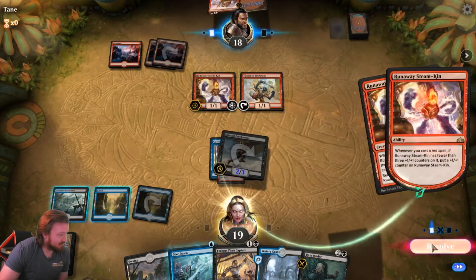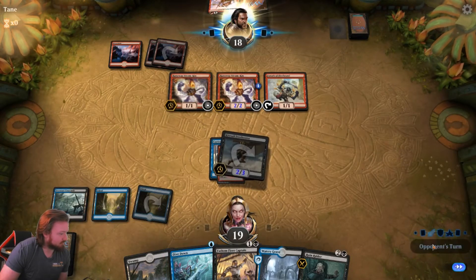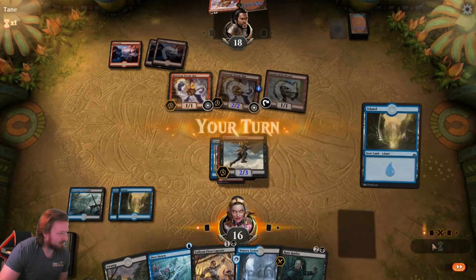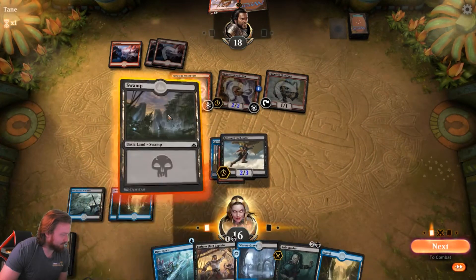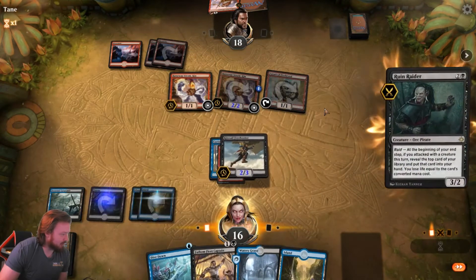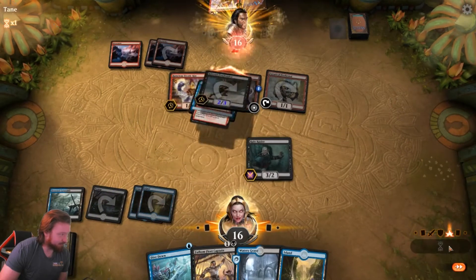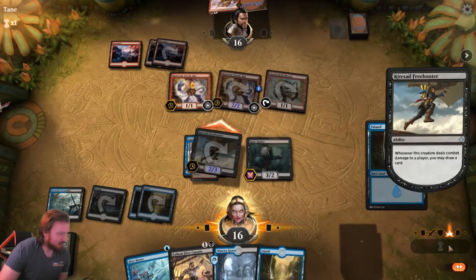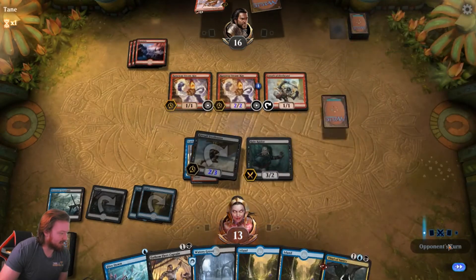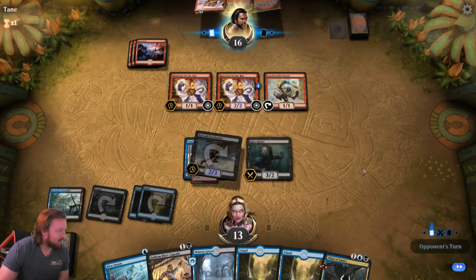Opponent plays Mountain, plays a Steamkin — does not have removal for Freebooter. We draw Watery Grave, play an Island, Curious Obsession. Go to combat, attack, draw a card — Ruin Raider. Pass the turn. Opponent plays Mountain, plays another Steamkin, counter on Steamkin, attacks for 3. We take 3. Draw an Island, play Swamp, play Ruin Raider. Let's get as greedy as possible. Attack for 2, take the action, draw Island. What does Ruin Raider find us? A Thief of Sanity — kind of unfortunate.